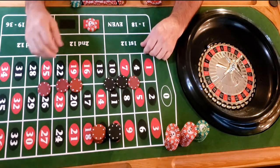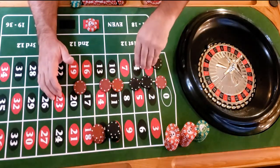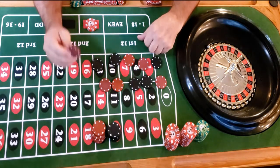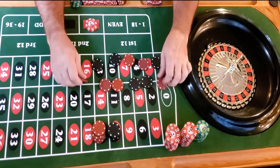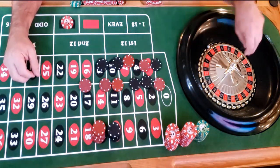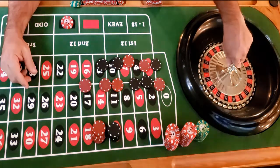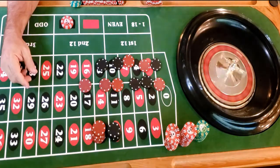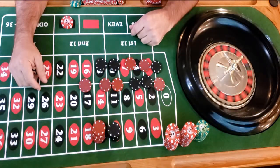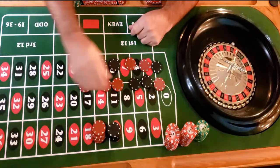Putting money back, looking at the new pattern: black, red, red, black, black. We're looking for five rolls and the last roll as our determiner — they're both red, so we play the opposite pattern. These are called permutations. Going black, red, red, black, black — ten dollars on black. Good way to take a break from craps. And it's black — exactly what we wanted!